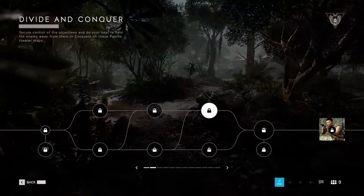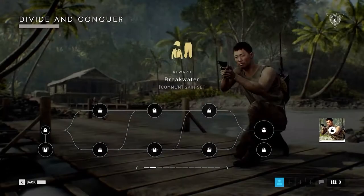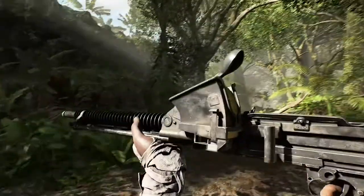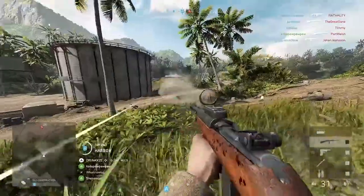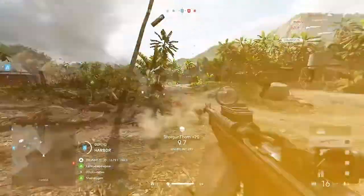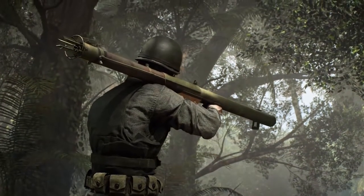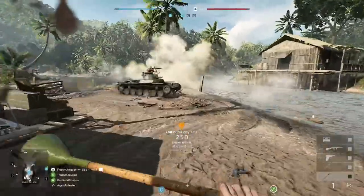You've got to look the part though in Solomon Island, so we've got some brand new cosmetics to play around with. You'll find that in the first few weeks of Tides of War, you'll have some new ones to unlock. As well as that, you'll have new guns too. The Type 11 MG comes to support and the devastating M2 Carbine comes to assault. New gadgets are also available to unlock with the M1A1 bazooka and the lunge mine.